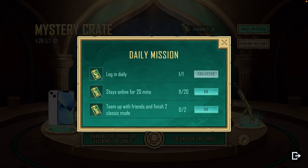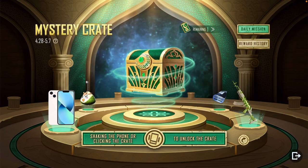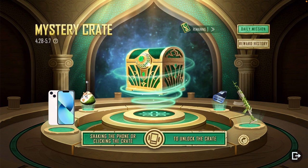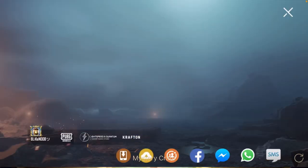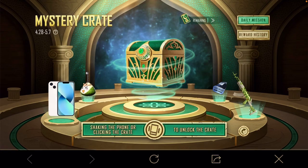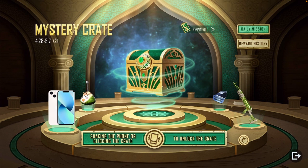Now I will tell you how to draw. Check your phone, then click on the crate to unlock it. You will get a look here. Click on the crate and check it — checking the crate to see your reward.